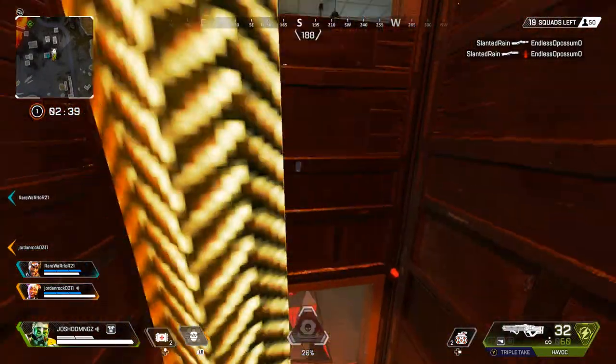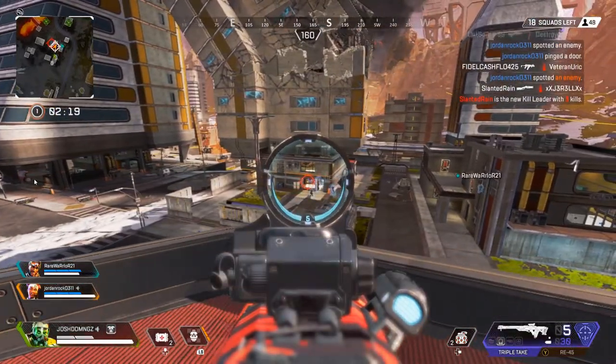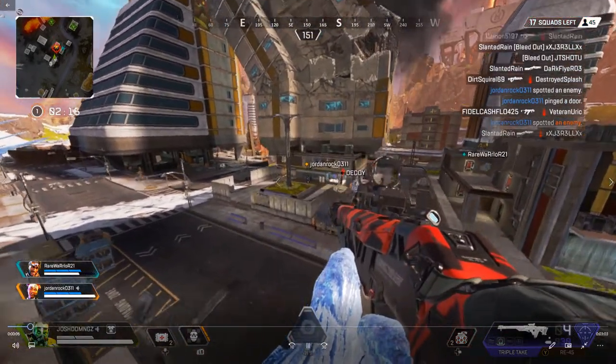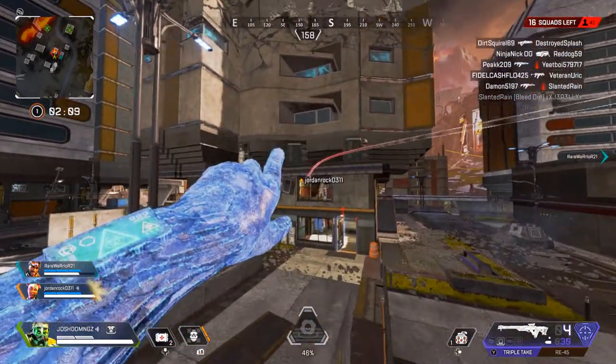Tip number two is one of the easiest tips to master with Caustic. If you've used Watson before, you know these two characters know how to take control of a space, especially in a building. In this scene, you'll see me approaching a building and locking it down with gas traps. One of my teammates is pinging an enemy — it's a building, which is a super play for Caustic. Always lock those doors and entry areas.